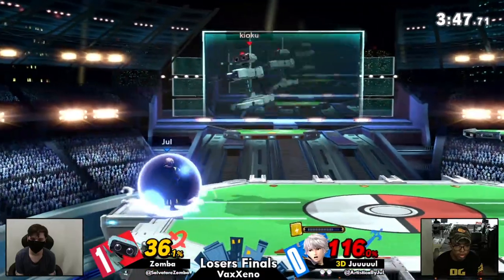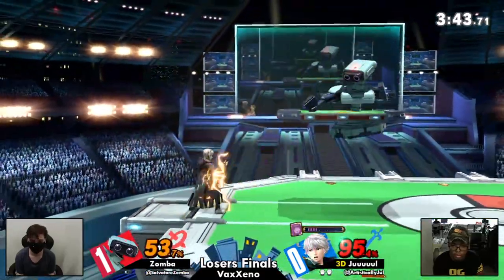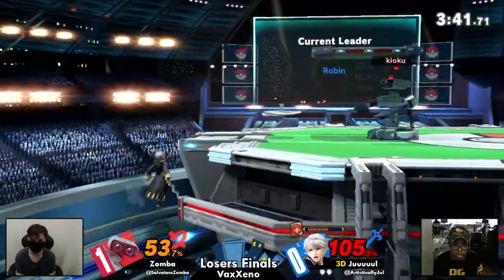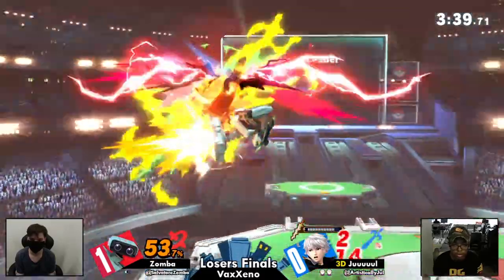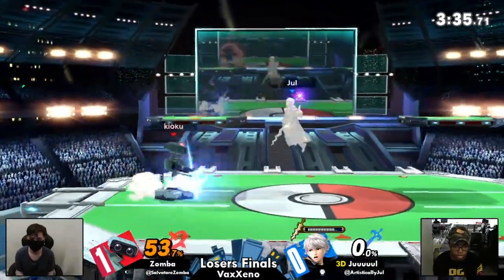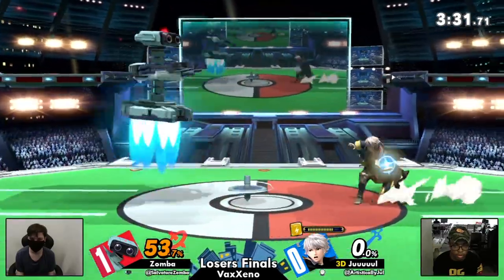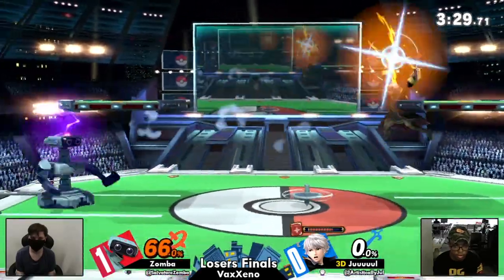Good stuff from Jule getting that kill, getting this lead. Patience — look at that patience. Get that damage in for survival. What are you gonna do, press a button? Make him work harder. Not hard enough as Zamba is simply just back-airing — taking that stock, making it even stocks again. There it is. That's Gyro at center stage once again.